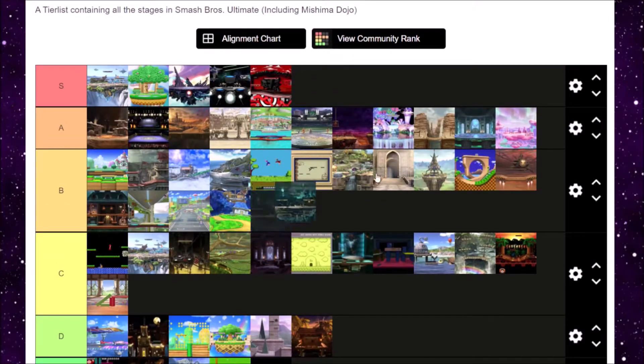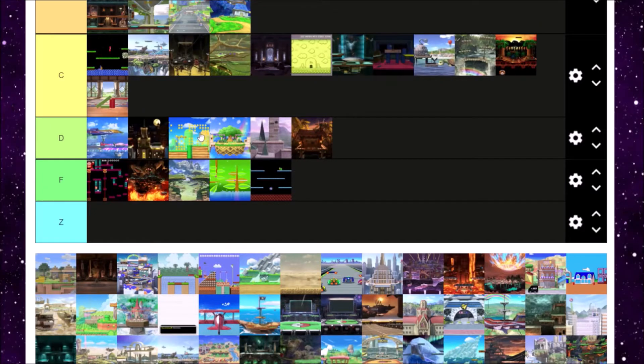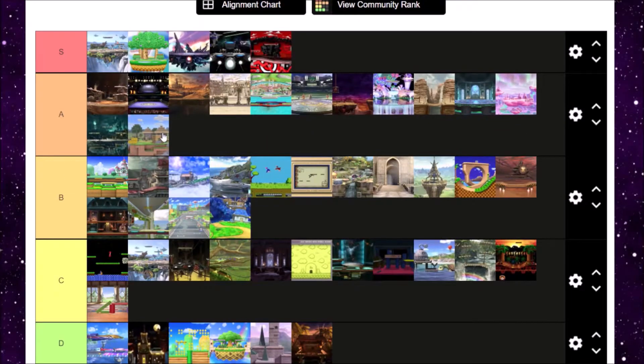Minecraft World is next. Minecraft World is okay — it changes layout every single time, just like Super Mario Maker. It's Minecraft — it's a cute little world, and it's just kind of advantageous to Steve if you play Steve on this level. B tier for me.